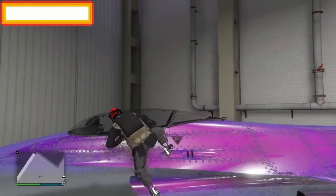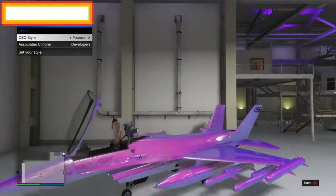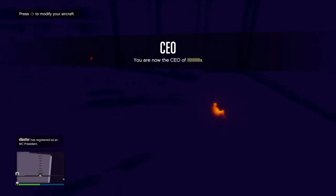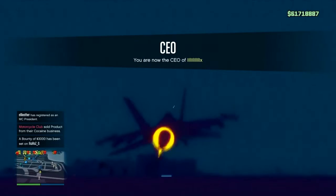Now press triangle to get on the jet, and while you're doing that make sure to register as CEO and change your styles. When you're above the glass panel and you sit into the jet, if you change the style back to none, you're going to be in thermal mode.